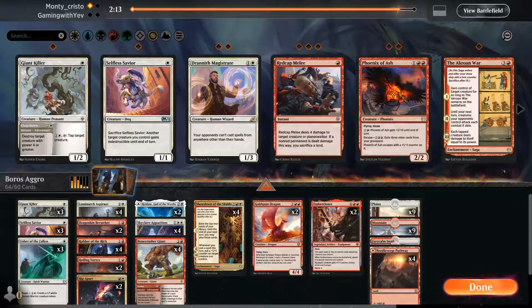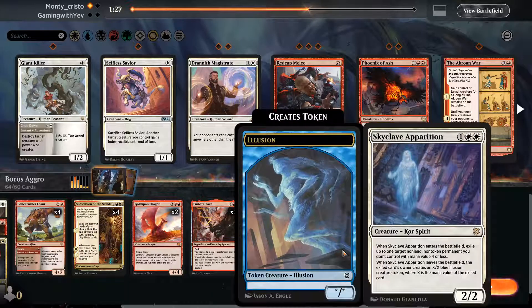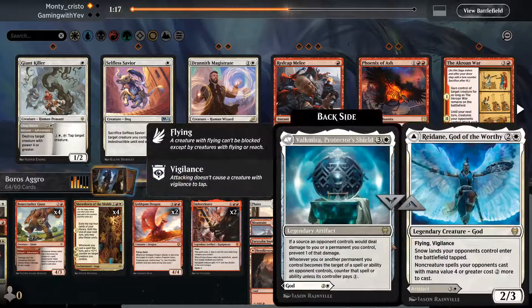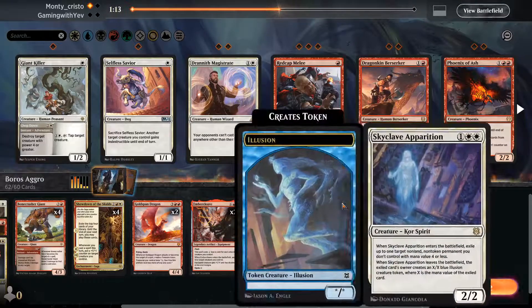This thing is going, so in game two we're going to cut two Berserkers and two Apparitions because the Apparition most of the time just gives them a creature, and the Berserker is mainly for Embercleave. We're going to put in Roiling Vortex and Reidane because they slap things around.